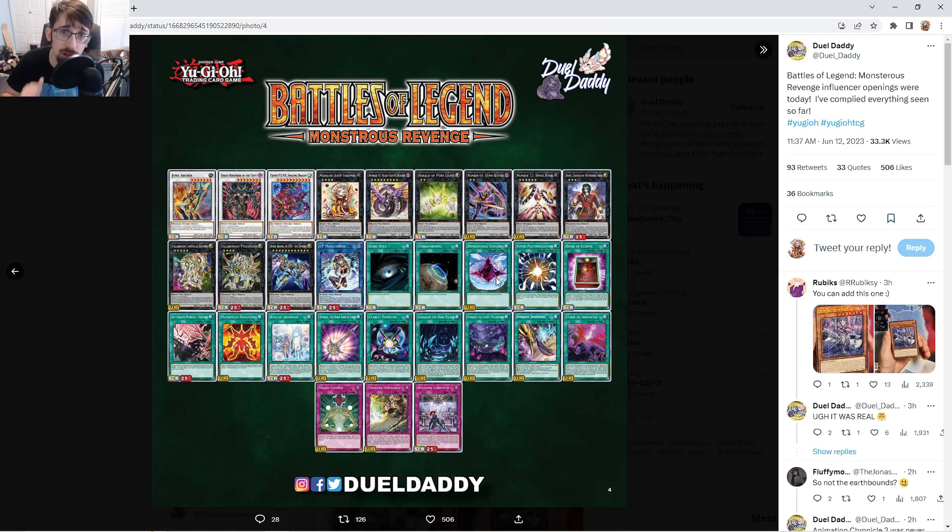Demise and Fissure needed reprints — Macro Cosmos got one so that's very good. Super Poly is getting another secret reprint; I think this card is going to get hit on the banlist soon — they're squeezing too many reprints. Book of Eclipse is cute but too late. The Sky Striker Skyscraper Engage alternate art — we knew this and it's also a 25th. If I get a 25th I'd definitely play one alongside the original. Mathematic Equation is a good reprint too.